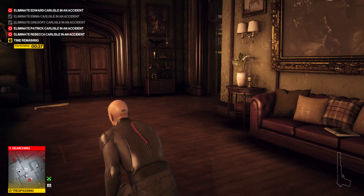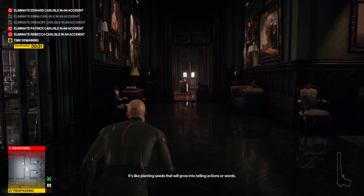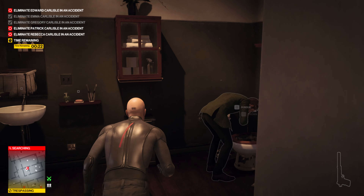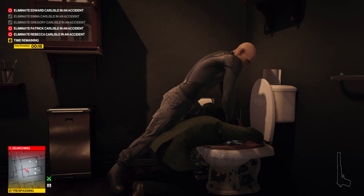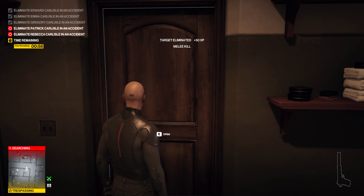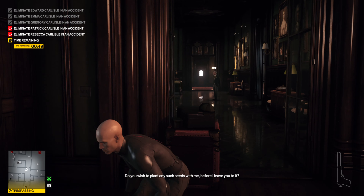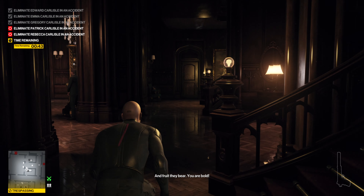Edward is in the bathroom - we just need to be careful traversing these halls, but also remember that you have to be somewhat quick. We carry out that drowning kill to reset the clock to 60 seconds. You don't want to be initiating the drowning with only about five seconds left, because the drowning animation does take quite a few seconds for your target to actually die. I didn't bother hiding Edward's body there because we are on the clock, and I was forced by the butler to take a slightly different route to get back to the library - but that's okay.